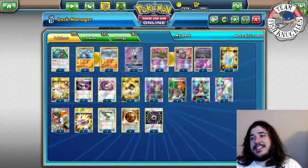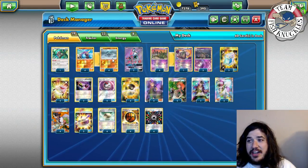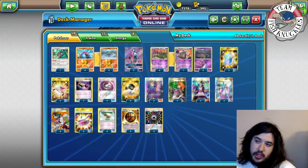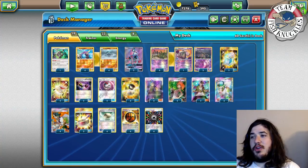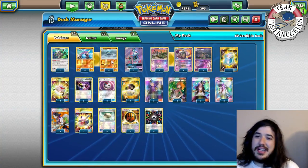It's kind of like Golisopod, but we're using Crowbombable instead. It's a non-GX attacker that can do the same damage output as Golisopod - 80, 100, 110, 120, 130 - except you don't have to come out of the discard pile. The downside is bigger, but it will work.